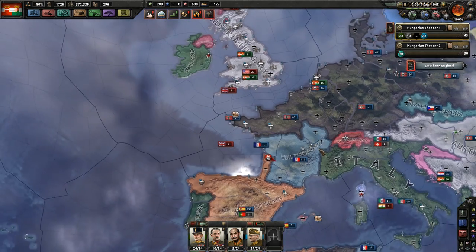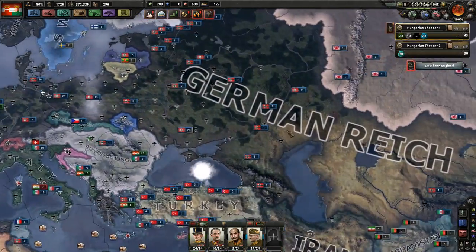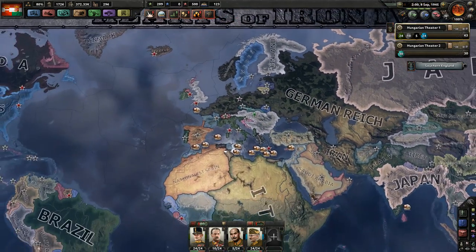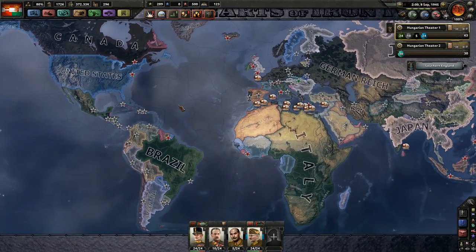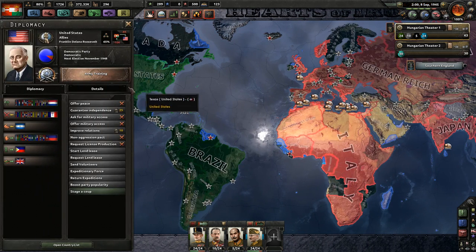Germany has no naval control over the area, and besides I think Germany considers themselves stretched too thin anyway. So the big question is: how are we going to ensure that we can invade the US? If we cannot rely on German support at all, I don't think I can take on the US with just 24 paratroopers — that's not gonna be possible.